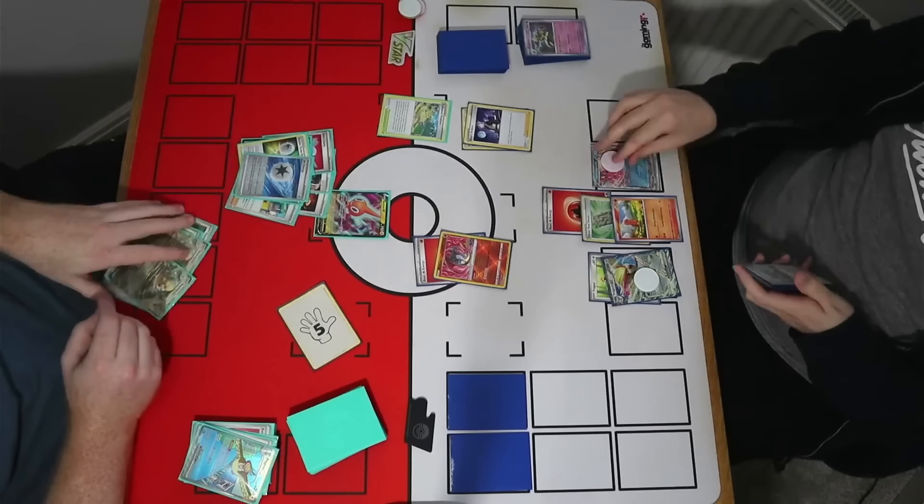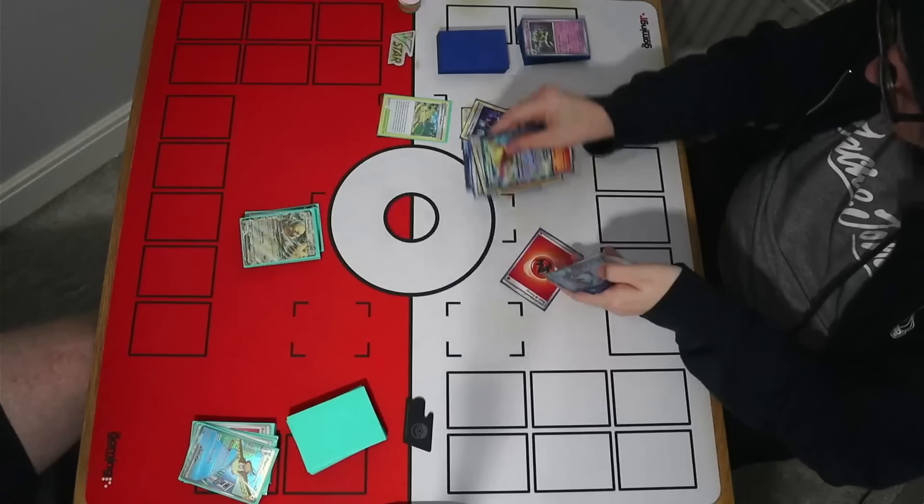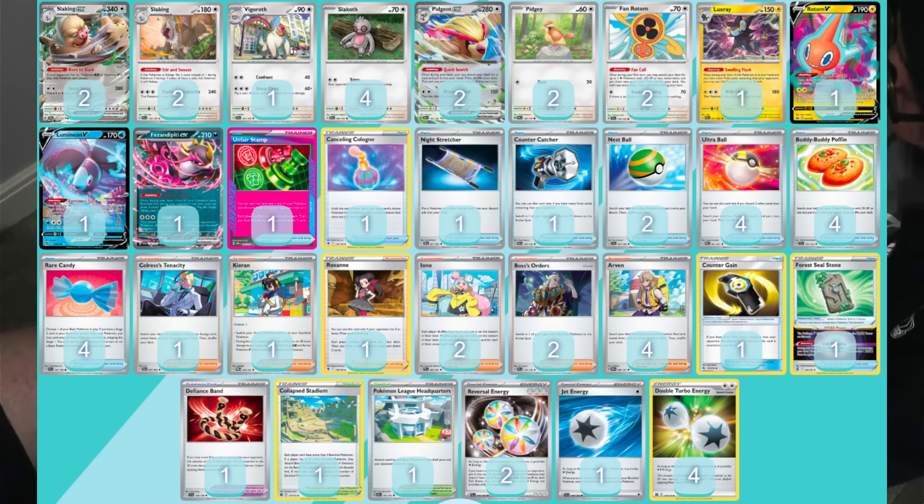Yeah, maybe a risk for me putting the Rotom down in that instance. I was basically expecting my Pidgeot EX to get knocked out one way or another and wanted to have access to a chain of energy still — I was probably still a couple swings away from closing the game, so I wanted access to those energy and not miss out.